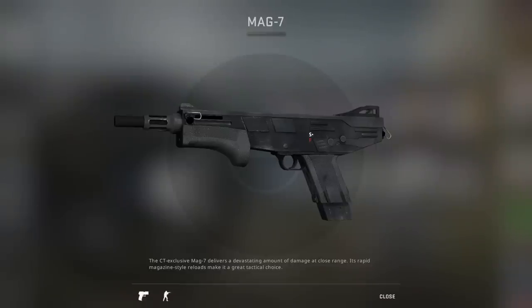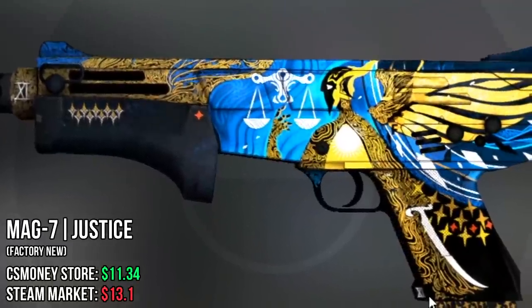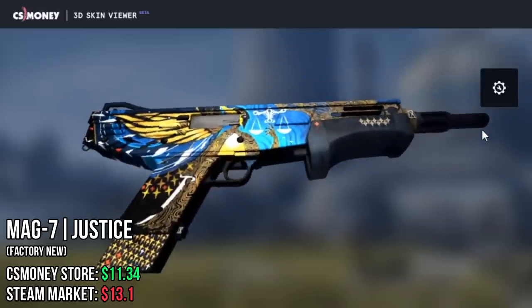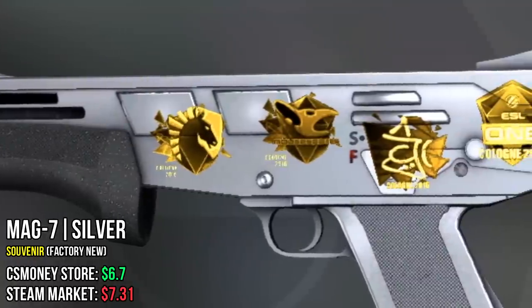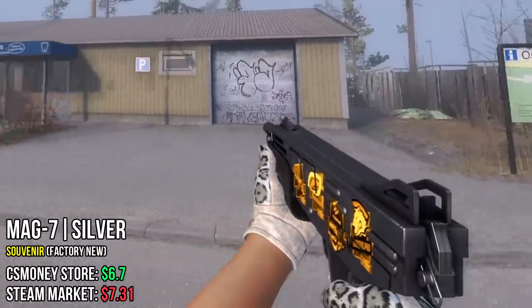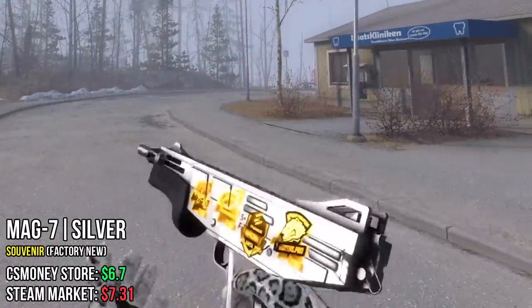Moving on to the shotguns, starting with the Mag-7. We have the Mag-7 Justice — this one is self-explanatory, just look at the detail: the blue, the gold, the small details. This is a very good-looking skin for the price. After this one, we have the Mag-7 Silver, once again chosen because of the golden Souvenir stickers. In-game it looks basically white with a little bit of silver, and then you have these golden stickers. Very nice.